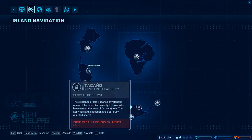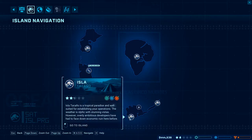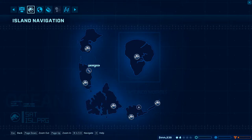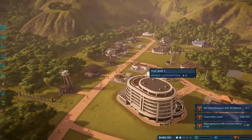I'll stick this in the whatever category and keep Isla Tacano in the builder category - which is fine because we might expedite a little bit to get five stars. We already have two and a half but it looks like it's the second phase of the research. We need to complete all missions on Isla Muerta East to unlock the next area. That works out! So we'll just keep working on the other one as builders and work on this one in the whatever category.